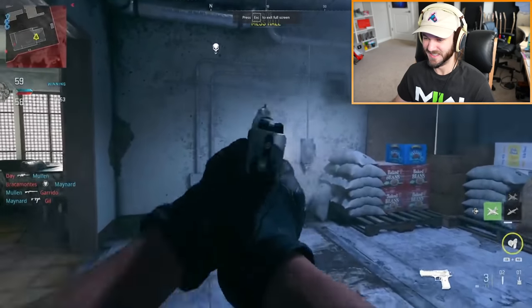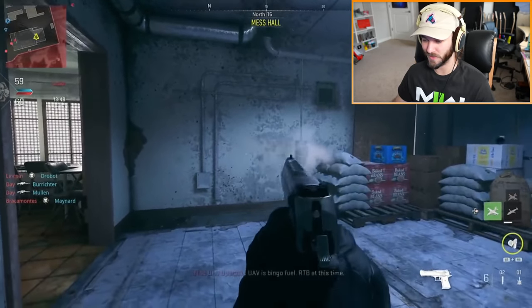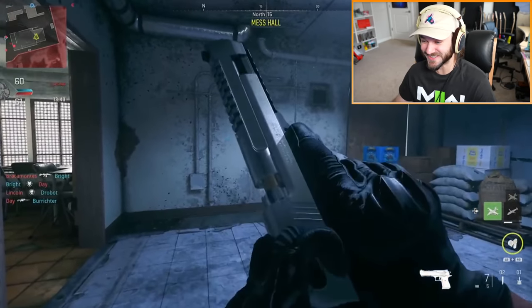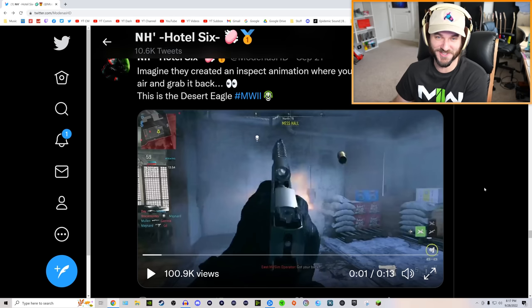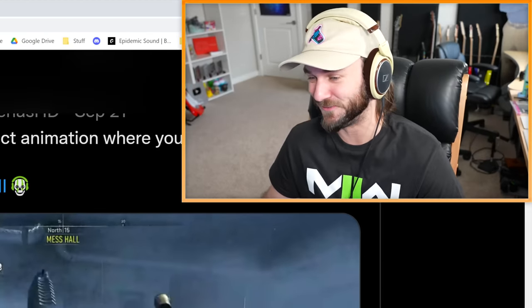The Desert Eagle looks like it's going to be just as strong as in Modern Warfare 2019. There are some different reloads, and the inspection is so sick — he flips the mag out. I cannot wait to use the Deagle in this game, especially because the pistols in the beta were so terrible — except for the Bruen .45, but we weren't even supposed to have that pistol in the first place. That thing was nasty for headshots though.